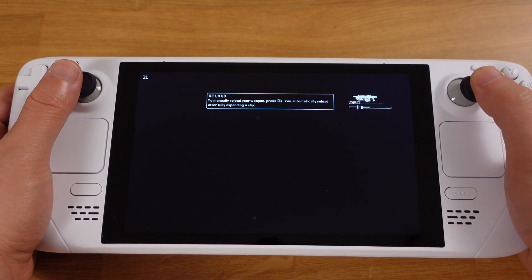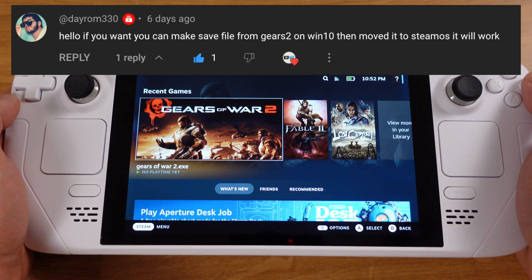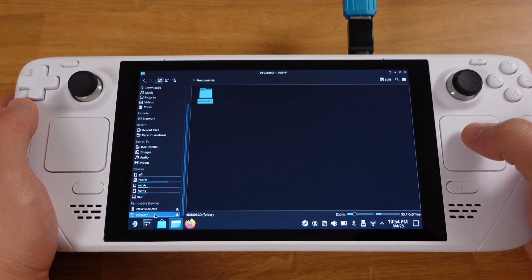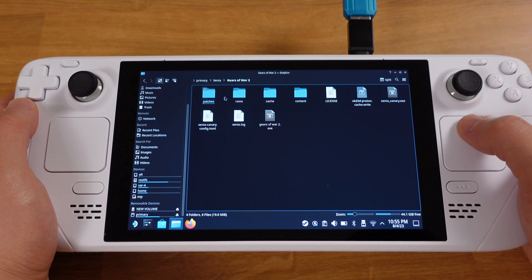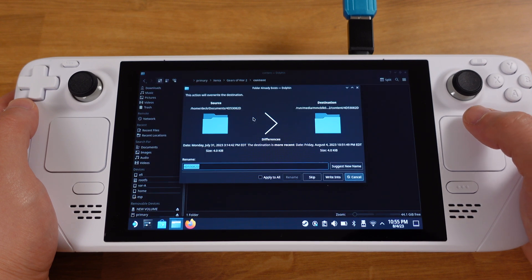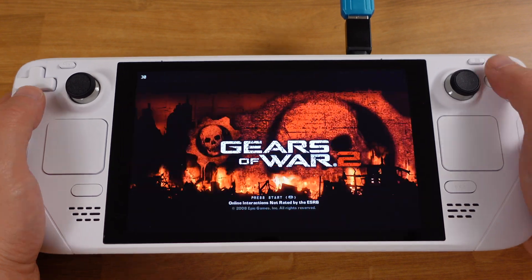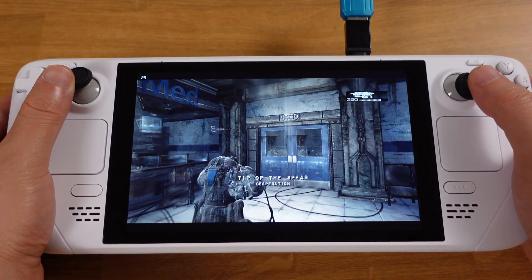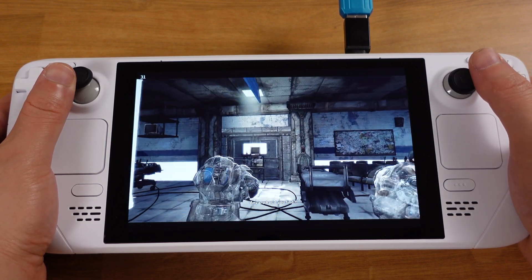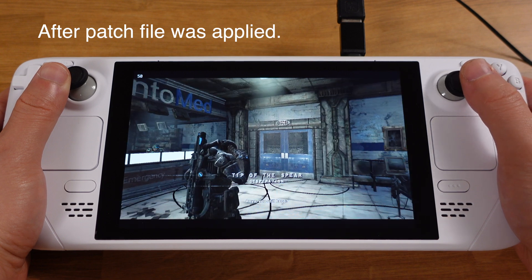This fix works for both EmuDeck and standalone Xenia. The solution was provided by DROM33 on his channel — big thanks to him. I have prepared this fix file for you: download the file and use it to replace your current game save under the content folder. Make sure you run Gears 2 on your Steam Deck first, then copy the provided file to overwrite your game save. Check 'Apply to All' and click Overwrite. Go back to gaming mode, restart the game, and everything should show up. The graphics are still not perfect, but turning off everything inside the game patch file will make the image look much better, with performance around 30 to 45 FPS most of the time.